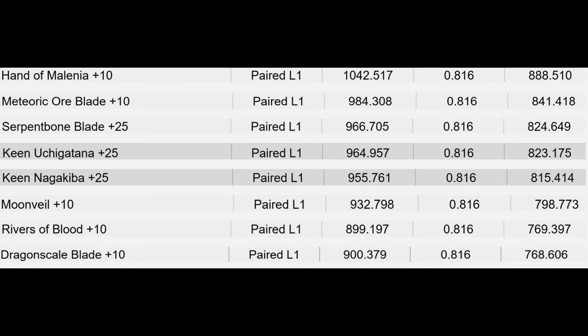Now, to be clear, this is not calculating the auxiliary effect, so bleed or poison for katanas.